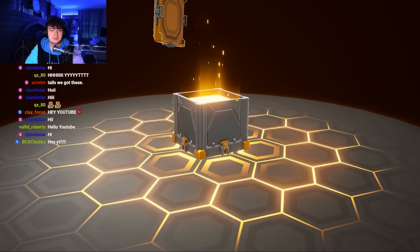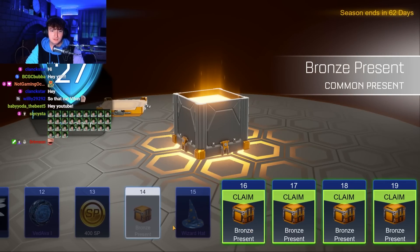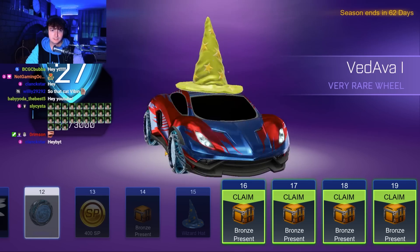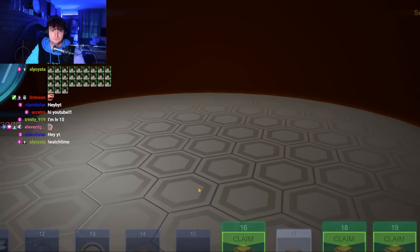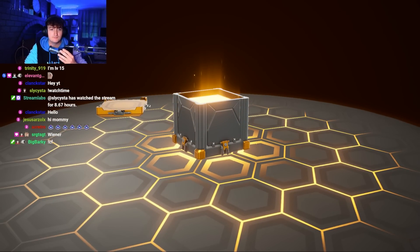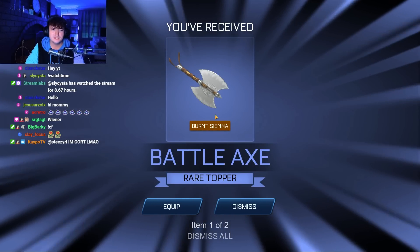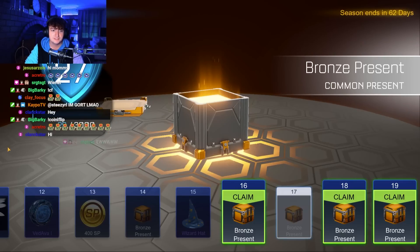Shout out to Zero from my Twitch chat, let's see if we can make this as lucky. Oh, saffron wizard hat — okay, how does that look? That's actually not bad. Next up — oh wait, what does it paint? Is it the wrapping? I don't think we're going to be able to tell.